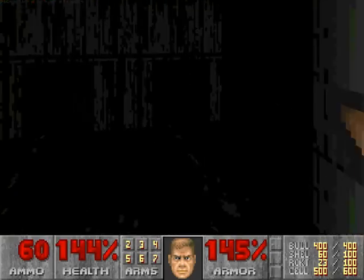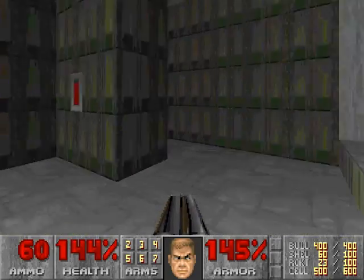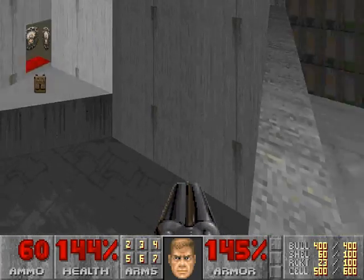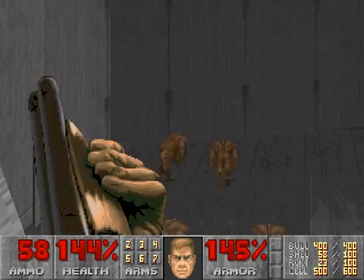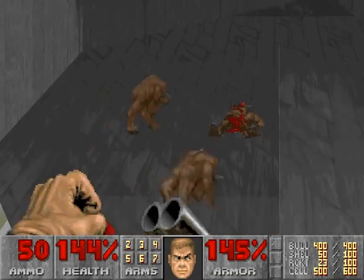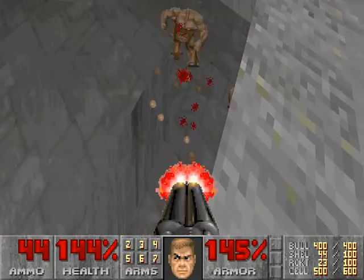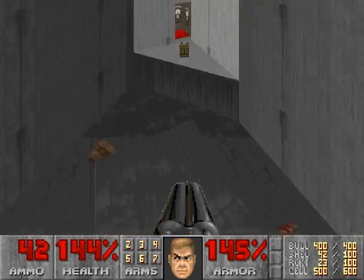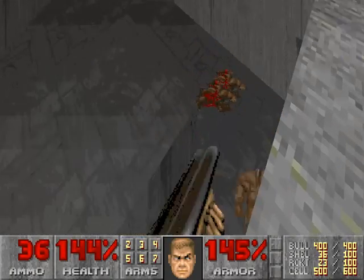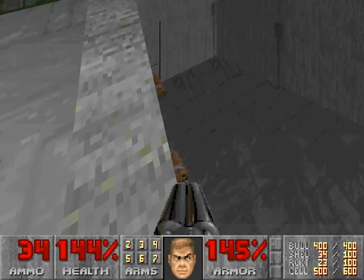I grabbed the rockets — we're at 23 rockets. So don't drop down in there until you flip these switches here. And guess what? These guys can't do anything to us. That's one thing I like about ZDoom — the port gives us the ability to look around a bit, and that's really helpful. Where are you? There we go. So that helps — you get the ability to look around a bit. And there's some more over here.